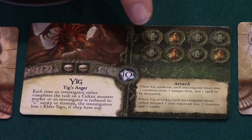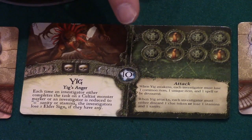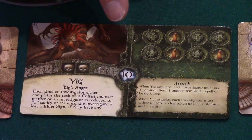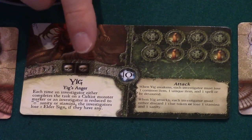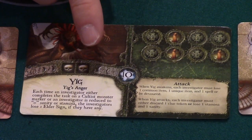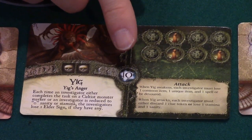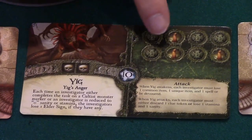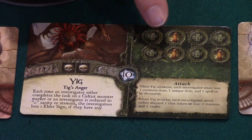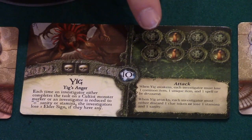This is one of the ancient one cards. The goal of the investigators is to work together to seal away the ancient one. Before starting the game you should read the text on the ancient one you have chosen. On the Yig card, below his picture, it shows Yig's anger, which explains conditions that trigger consequences for the investigators. The area with the elder sign and the number 10 is the number of elder signs required to seal him away and win the game. Right here is the doom track where we place doom tokens. If the doom track fills before we acquire the elder signs we need, the ancient one awakes and the investigators must engage him in a final battle.